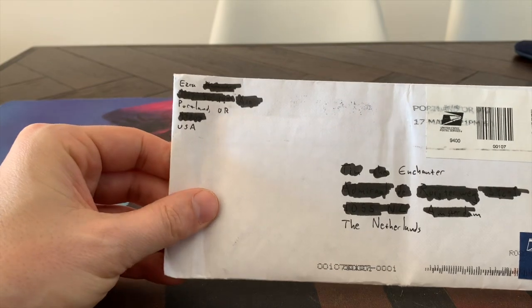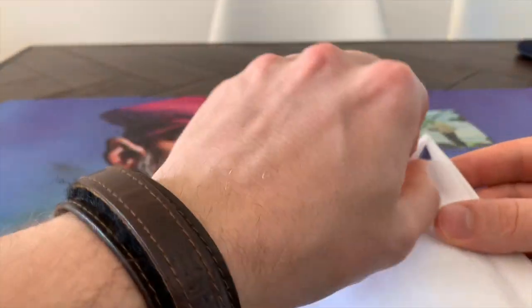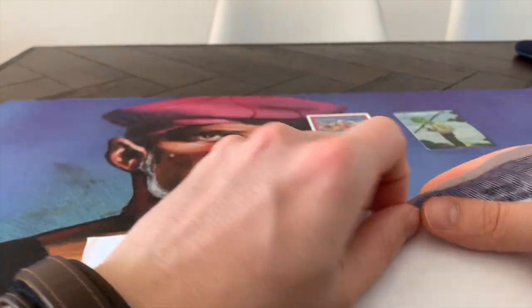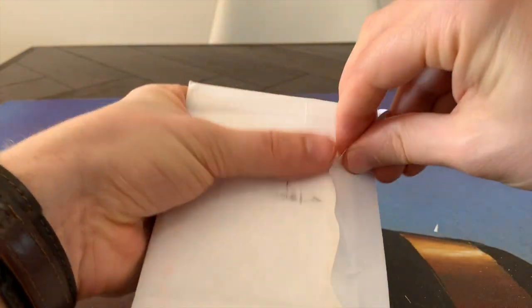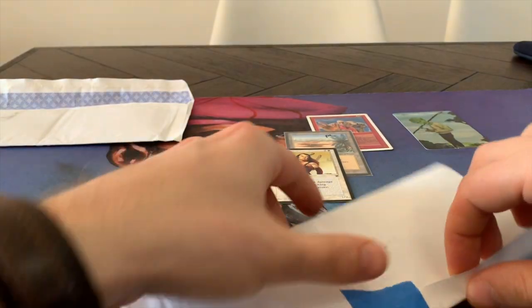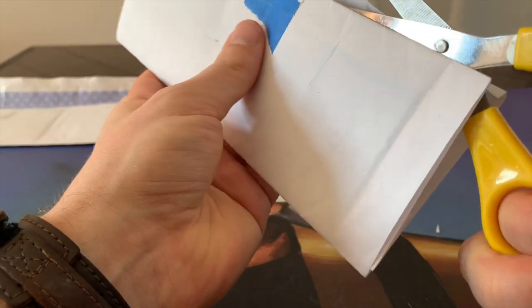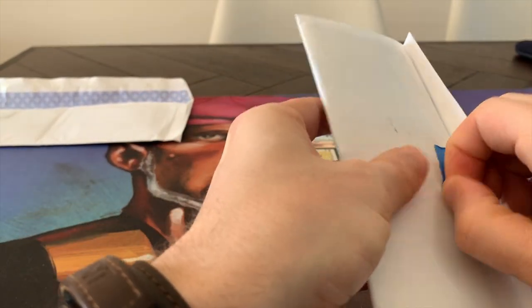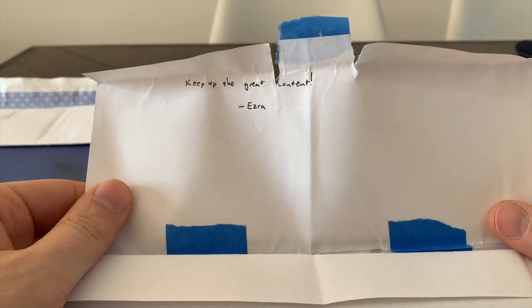So this comes from Ezra. Let me open it up. Empty envelope. There's some tape here. You don't want to give away an address. We've got a note that says: keep up the great content — Ezra. And then what do we have here?